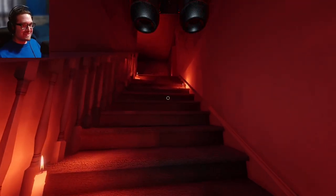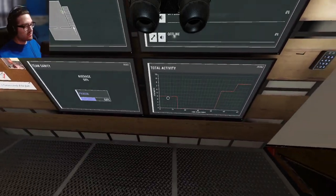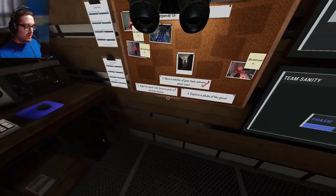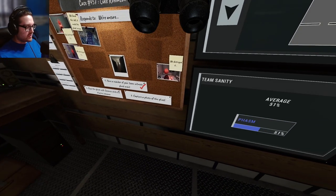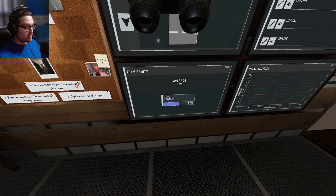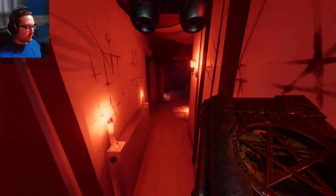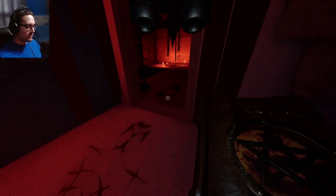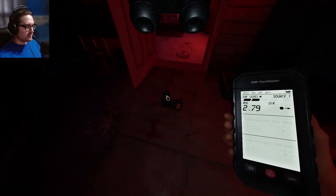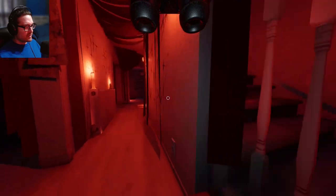We found the voodoo doll up there so I know what the cursed item is now. That was a ghost event for EMF - we are in hunt range. Should I just go crazy? Rappel while it's chasing and then photo? I don't think I'm getting a photo with the voodoo doll. Let's just go in there with the smudge and get hunted. I'm bringing in one book just in case it interacts with something.